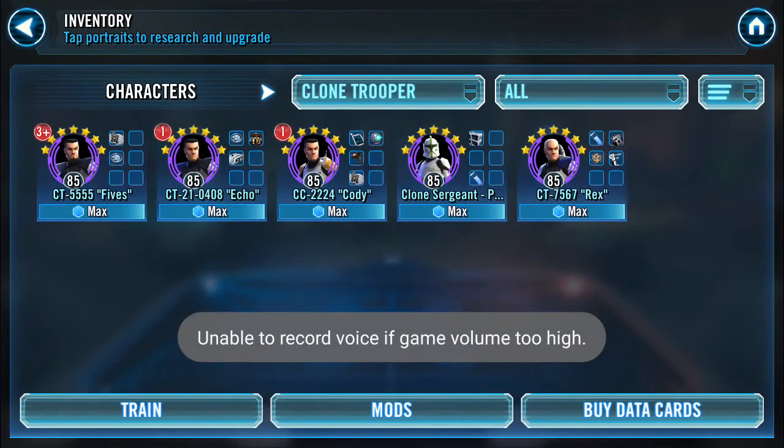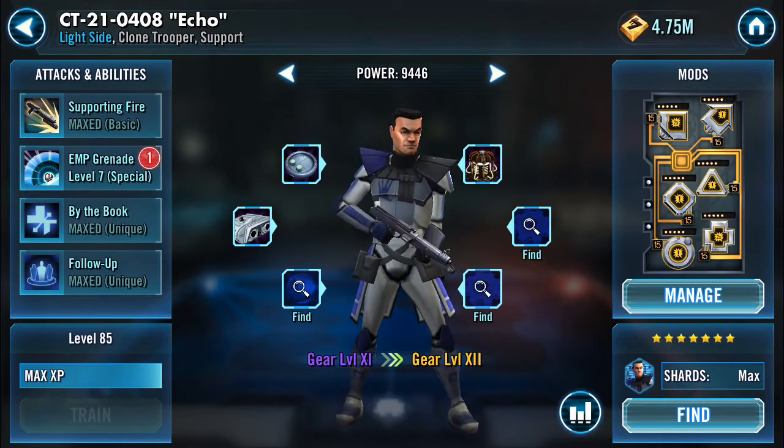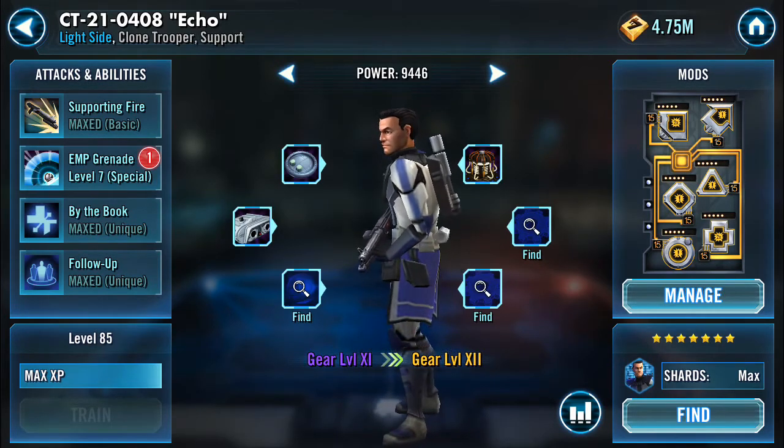Hey guys, McMull2 here again. We're going to take a look next at CT-21-0408, a.k.a. Echo. He is a support class clone trooper. His abilities help heal your clone troopers as well as give them turn meter boosts.